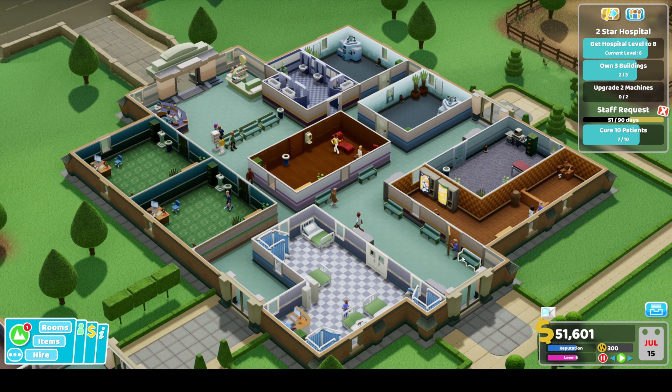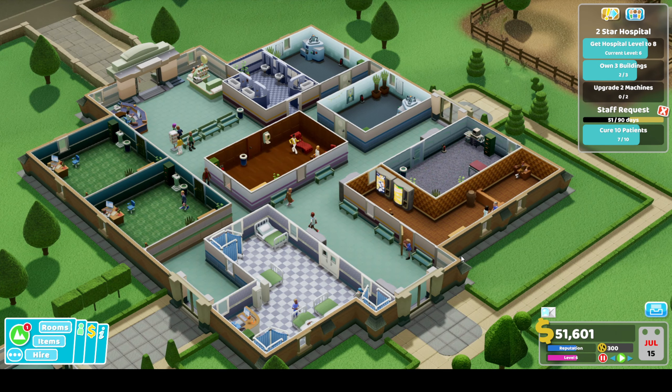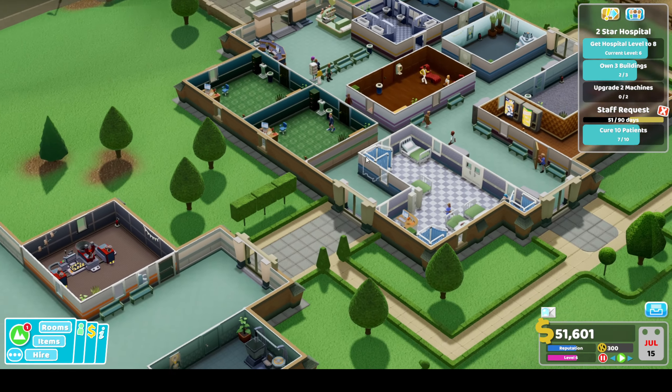Hello everyone and welcome back to Two Point Hospital. In the last episode we got a one star here at Lower Bullocks and we're going to be pushing on to complete the three star objectives. We need to upgrade two more machines, own a third building, and get our hospital to level eight to progress.